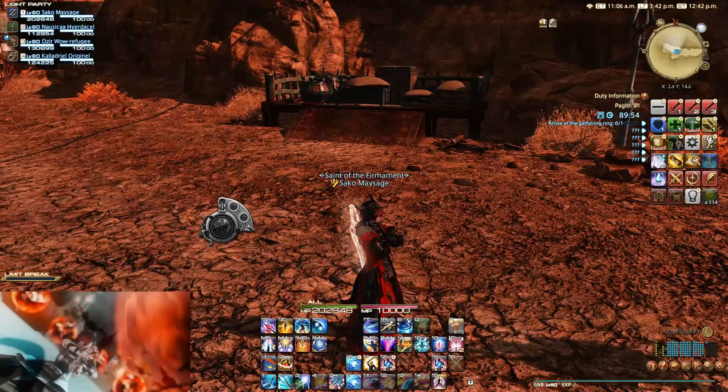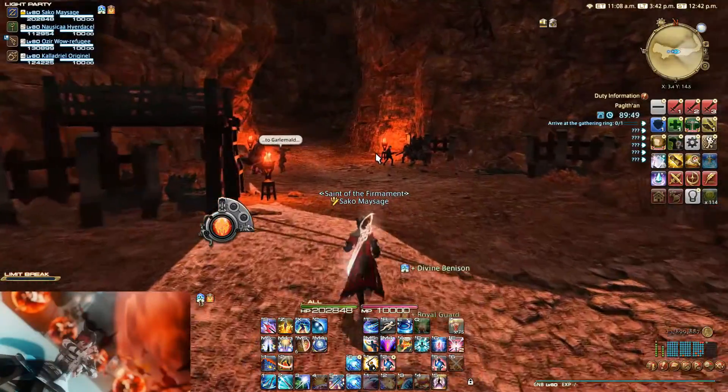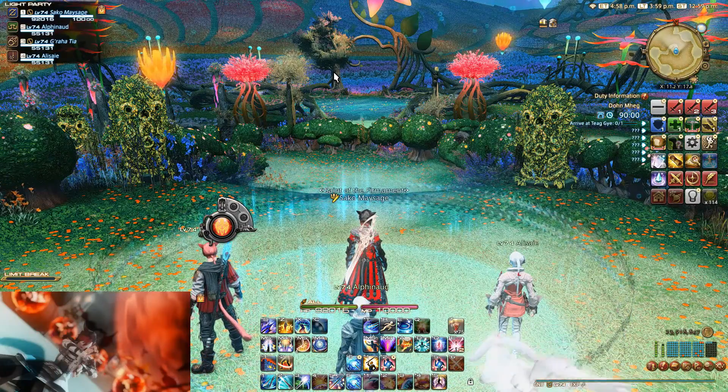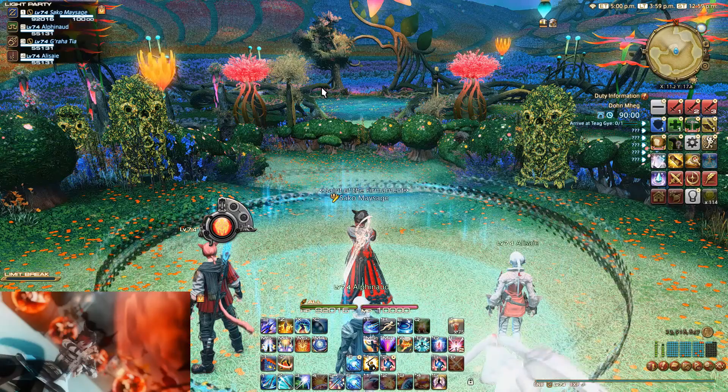The first beginner tip is to always check if your tank stance is on at the start of dungeons. When you sync down for a dungeon — for example when you run a lower-level instance and your level gets synced down — your stance also gets turned off even if you already had it on prior to entering, so keep your eyes peeled for that.